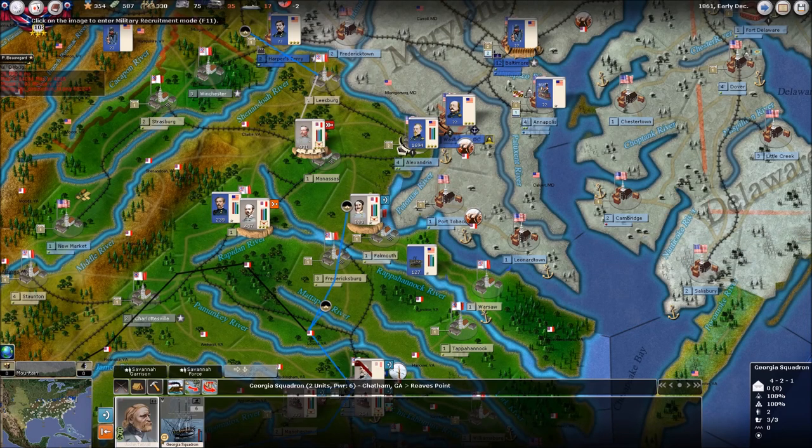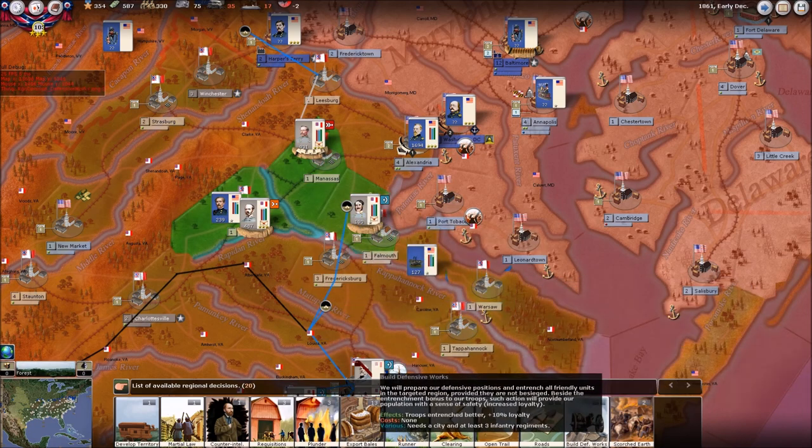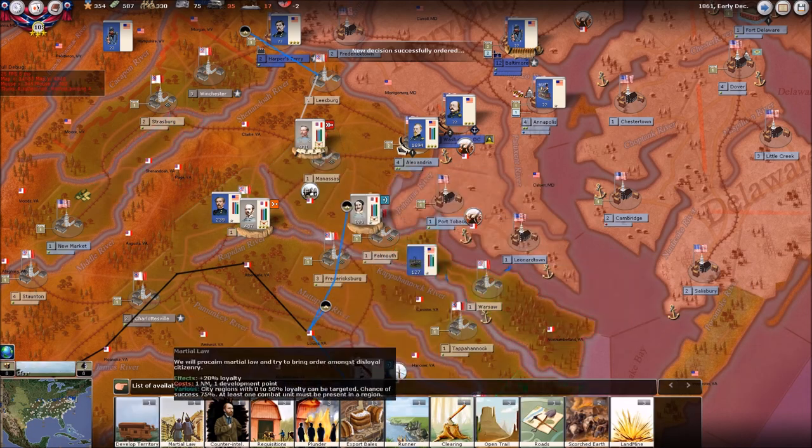I think we already played our cards — yeah, we definitely played them. I could also build defensive works here in Manassas, although we're not going to be staying in Manassas for very long.